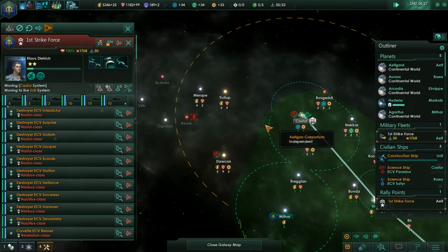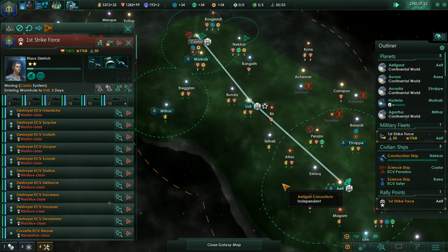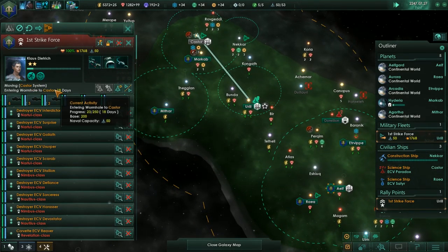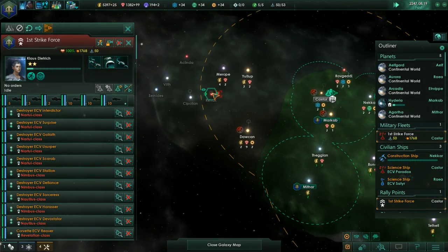Let's move here. And Cordae is wormhole. There we go, awesome. And your final jump will be to Revec.